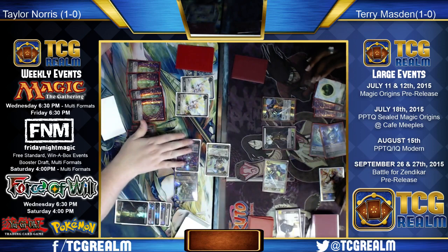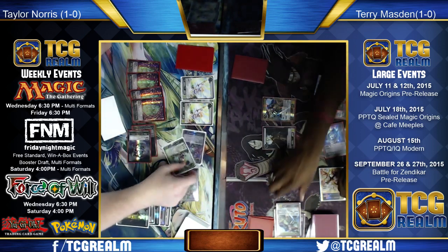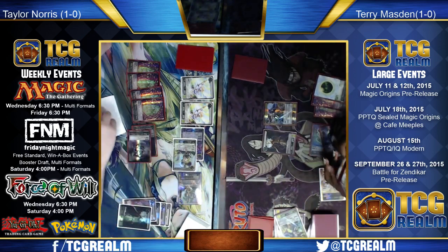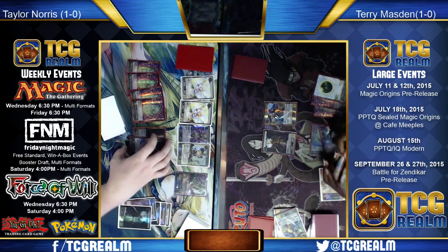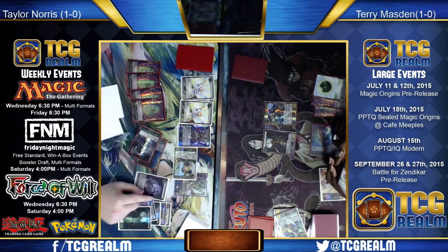The Abzan control mirror goes to the player on the left to begin things. Let's take a look at the sideboards — their main decks are pretty similar. Jessup's sideboard: two copies of Duress, two Drown in Sorrow, two Ration Cleric, a Murderous Cut, an Ajani Mentor of Heroes, a Read the Bones, a Dromoka's Command, a Glare of Heresy, an Ultimate Price, an Ugin the Spirit Dragon, a Tasigur the Golden Fang, and a Silkwrap.